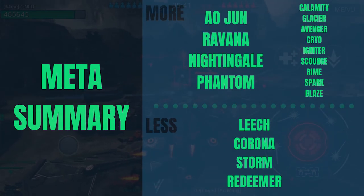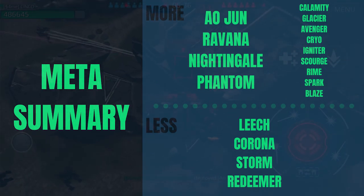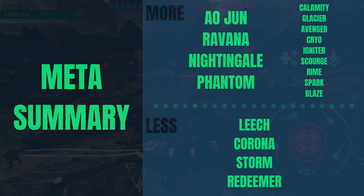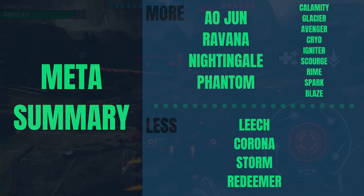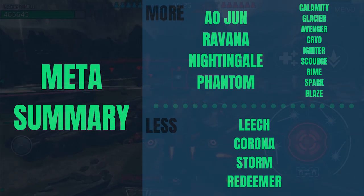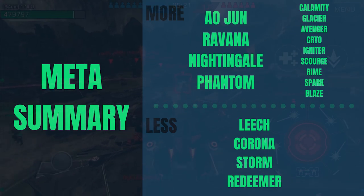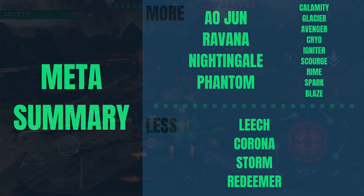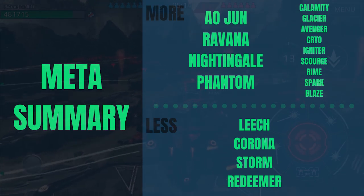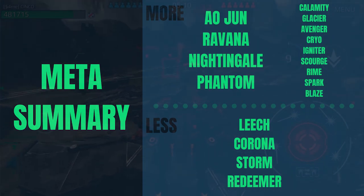To summarize, the meta is changing. There are more Ao Juns, Ravanas, Nightingales, and Phantoms in terms of bots. Weapons like Calamities, Glaciers, Avengers, Cryos, Igniters, Scourge, Rhyme, Spark, and Blaze are definitely much more meta than they used to be. The Leech, Coronas, Storms, and Redeemers are definitely less part of the meta. If you liked this video please consider liking and subscribing. If you want to discuss any of this data please comment below and I'll get back to you as soon as I see it. Thanks again for watching.